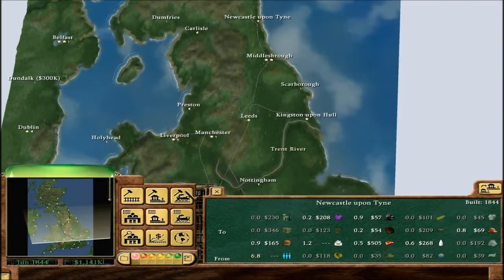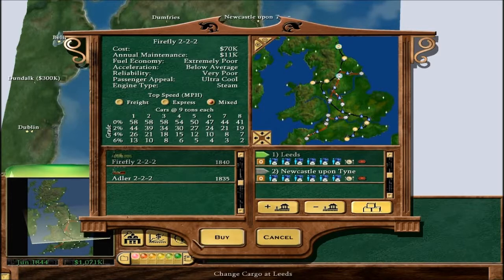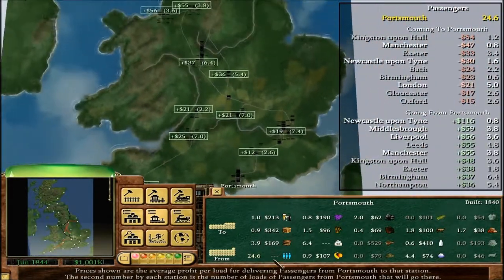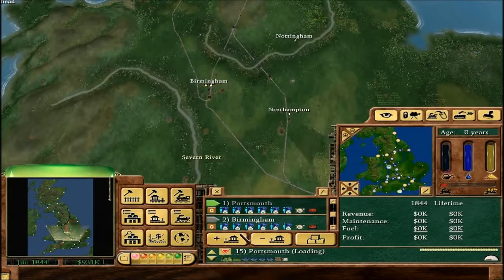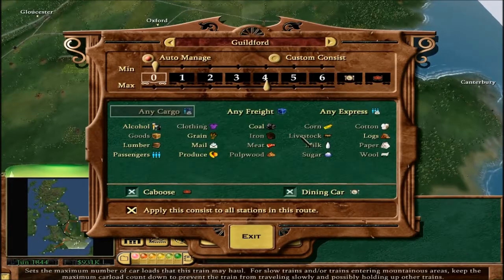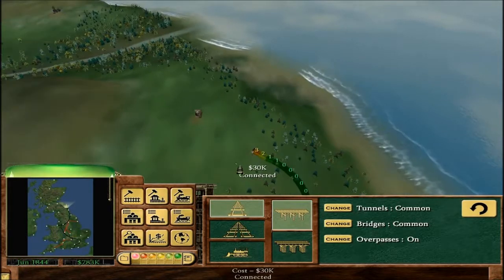Let's do Newcastle to Middlesbrough and Leeds to Newcastle. The sheer amount of passengers right now is crazy — 112 loads of passengers across the entire map. Portsmouth has 24 loads so let's do Portsmouth to Birmingham — it's a long way but let's just do that. Making a lot of money just shipping passengers around. In Guildford there are logs we could ship to London — let's do Guildford to London. Let's now try to get to Edinburgh, though I don't think we have enough money anymore.